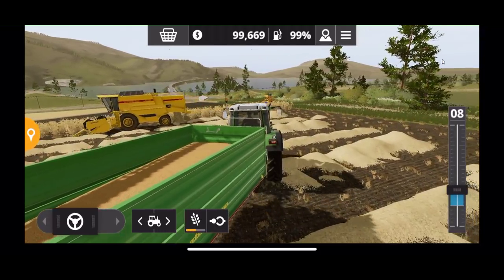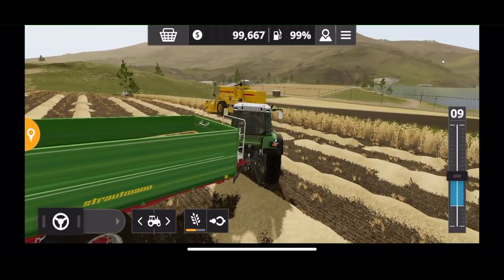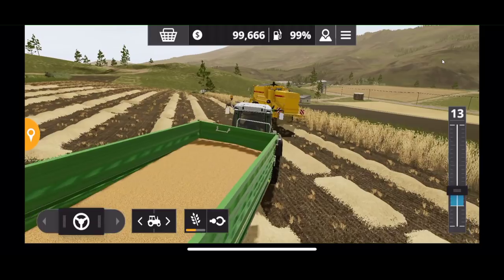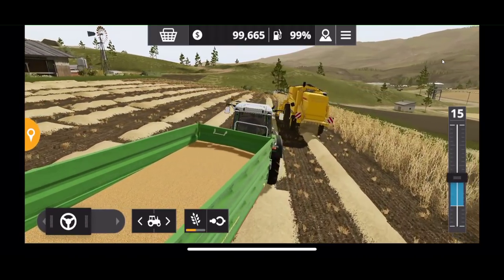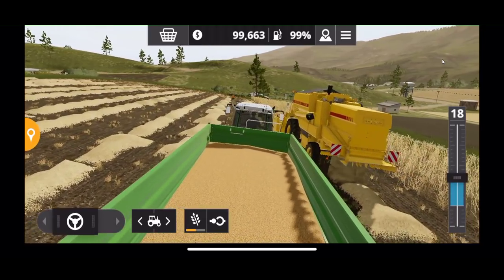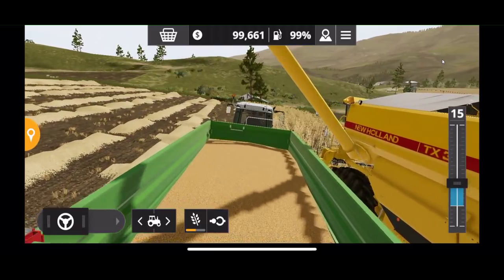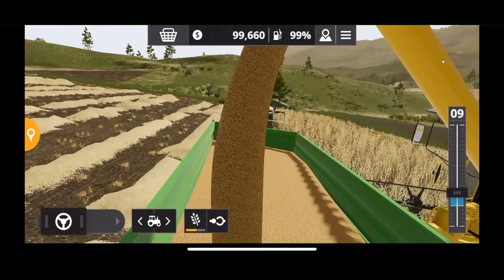Let's go ahead and pick this up. I don't think you can dump the grain on the ground because there's really no way to pick it up — we don't have any front loaders, wheel loaders, telehandlers, or skid steers in this version of the game. So material stays in the trailer unless you're baling it or using a loading wagon to pick it up.